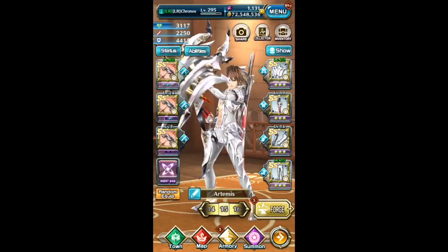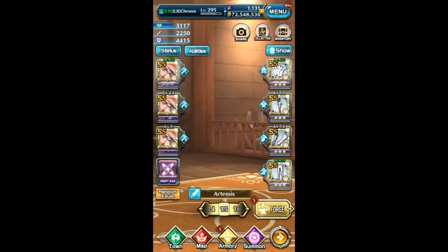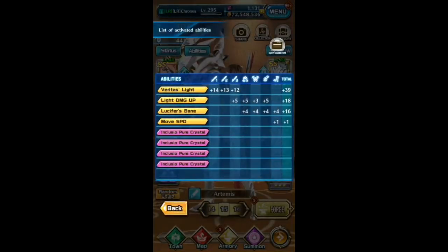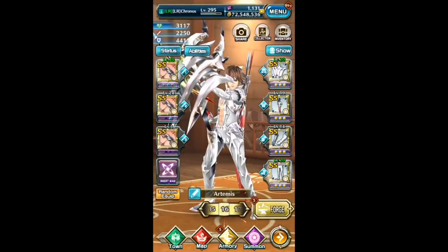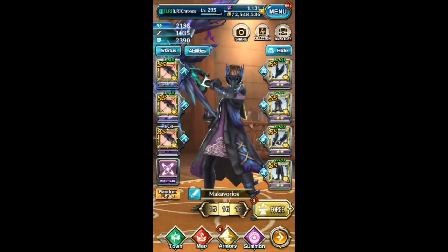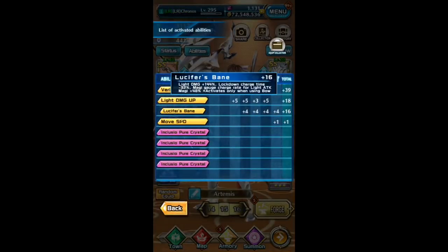If you perfect roll this set, the lockdown charge time is the best out of all the other heat bow sets, which is pretty nice. The bow abilities are super nice as well — the fastest lockdown charge time, and the restraint duration is plus 39% versus 27%, so it's about 10-12% longer, which is quite big. The light attack magi charge speed is also really good, especially with the two-step light mark — those really strong magis that take a long time to charge.